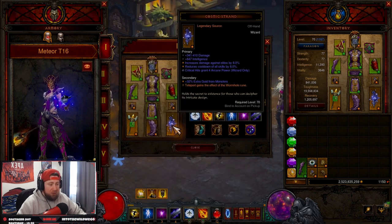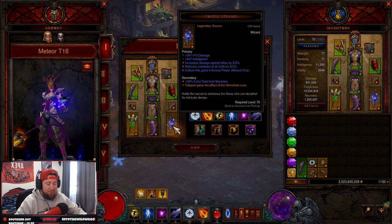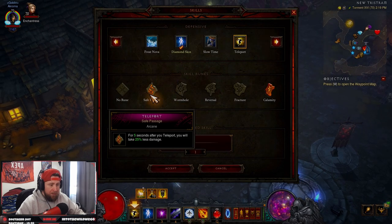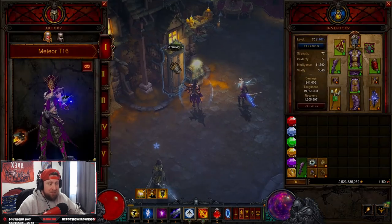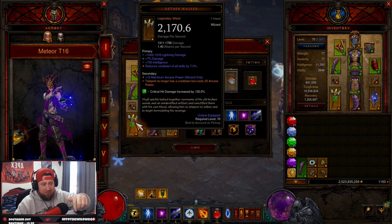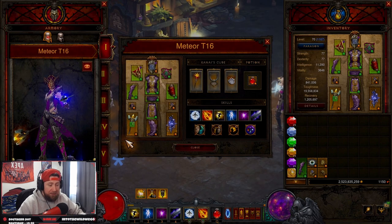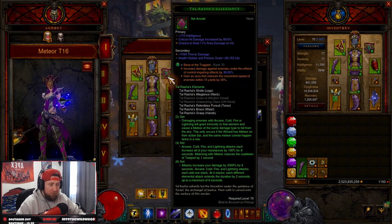What also makes this build really good is the Cosmic Strand, which you can craft at the blacksmith from a plan obtained via bounties. Teleport gains the Wormhole rune — after you cast teleport, you have three seconds to cast it for free a second time. So we cast teleport for 25 arcane, then get teleport again for free, and then it costs 25 again. We basically get a free teleport every time, which helps with arcane costs and makes this build very, very fast.